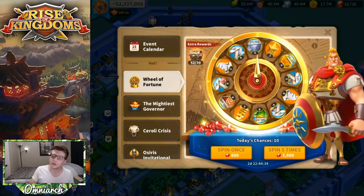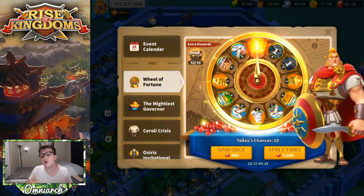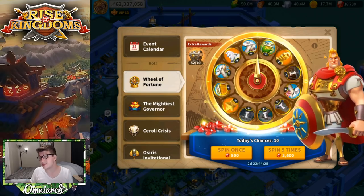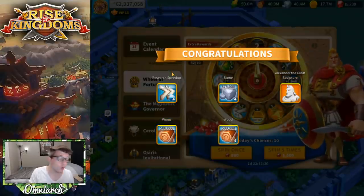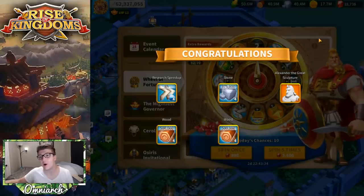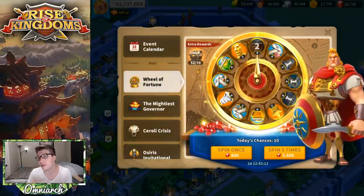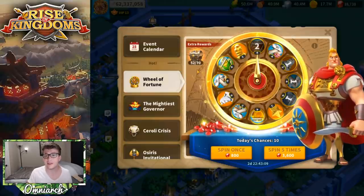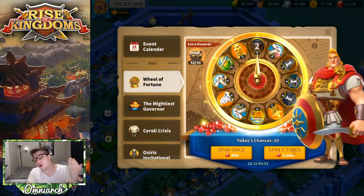The odds of hitting the eighth spot are low, but we want it. We don't want research speed-ups. That said, if you're in the early game, the wheel is actually a great way to get speed-ups — at about 22.5 gems per hour, it's better value than the VIP shop. The VIP shop's 8-hour speed-ups cost 240 gems, which is about 30 gems per hour. So if you need speed-ups, getting them from the wheel is better value than the VIP shop.